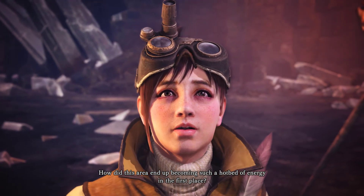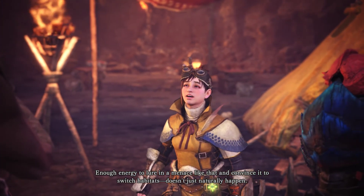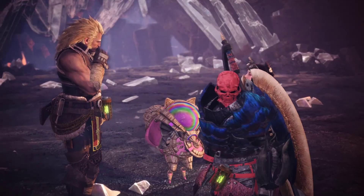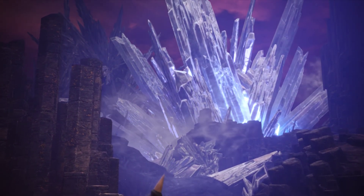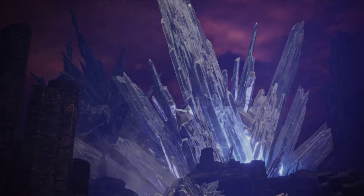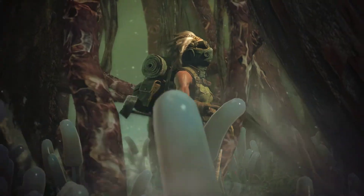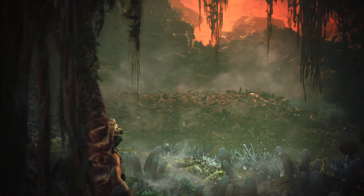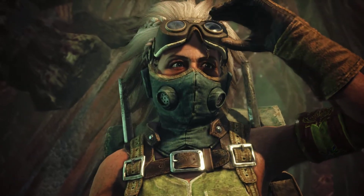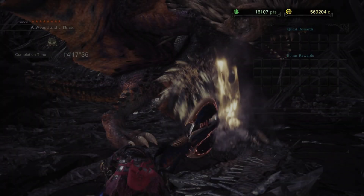The Ner Gigante came here looking for a feast and made a real mess of the local ecosystem. Now that the problem child's been put to bed, the other elder dragons should revert to their usual behavior. Look - a big egg. Yeah, I'm spoiling things - if you haven't seen it by now, you should watch the end of Monster Hunter World on PS4. I've definitely done that, so you can go watch my other videos.